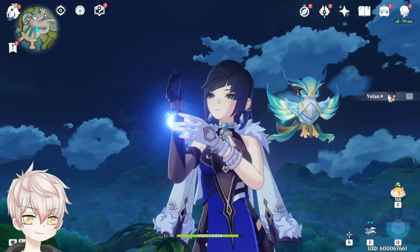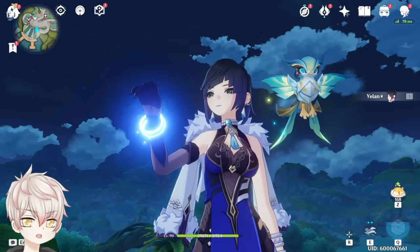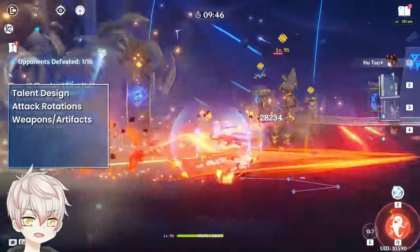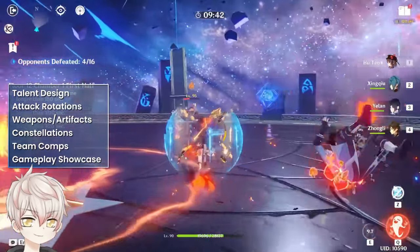Welcome to an updated 3.4 Yelan guide covering the most essential information you'll need to tie up your enemies and make them yours. We'll be covering her talents, attack rotation, optimal weapons and artifacts, constellations, and team comps alongside a gameplay showcase. Let's begin.